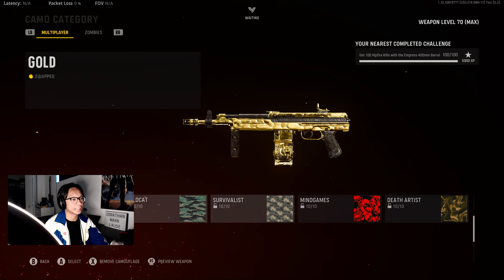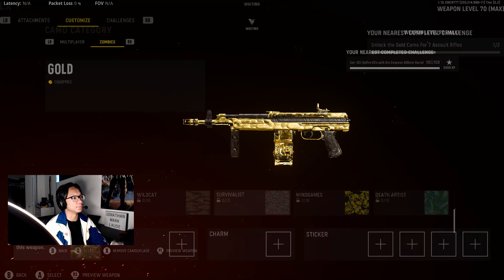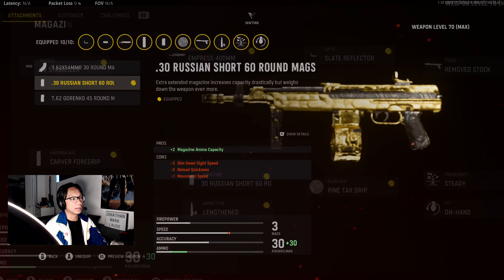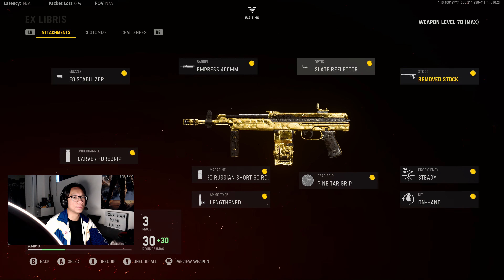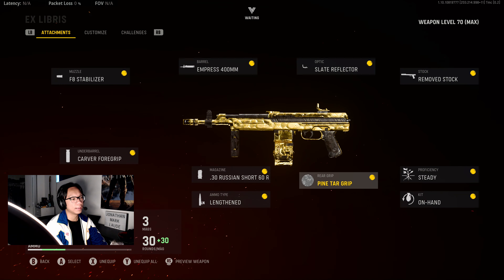For the hipfire build, this is pretty much how you want to build it. Of course, you need the camo challenge attachments — basically the 400mm barrel, 60 short Russian mags, and steady proficiency. I've got the 400mm barrel, 60 short Russian mags, and steady proficiency.